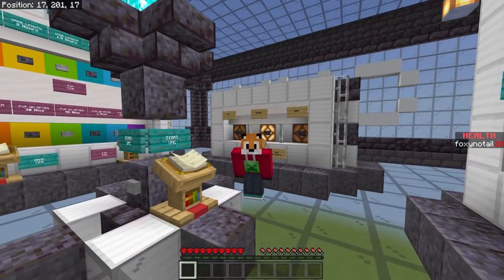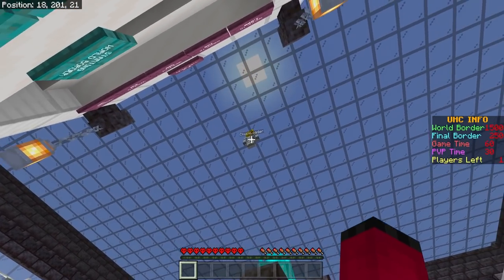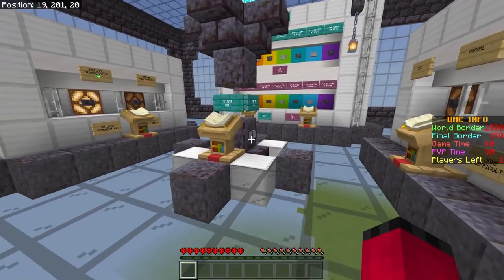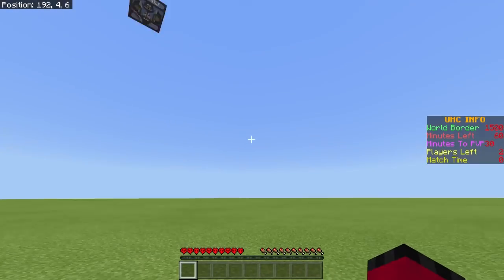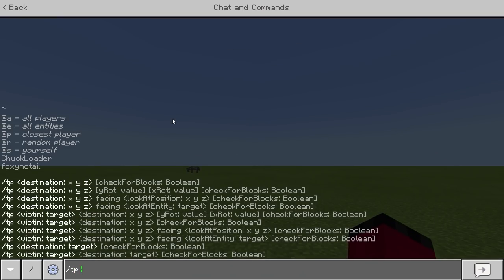I need a player in here to help me because I need to start the UHC, and if I'm the only player it's automatically going to end because I've technically won as the only alive player. So we need a guinea pig, and the guinea pig I've chosen is none other than my alt account, Chuck Loader. If I now press UHC start, we are both going to end up on the ground down here.